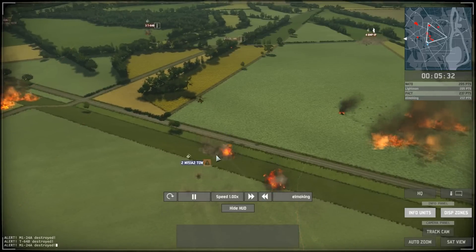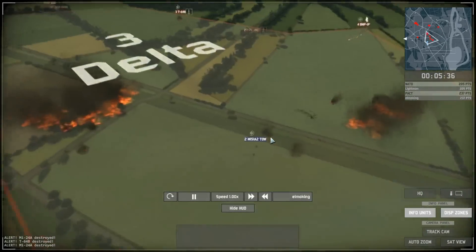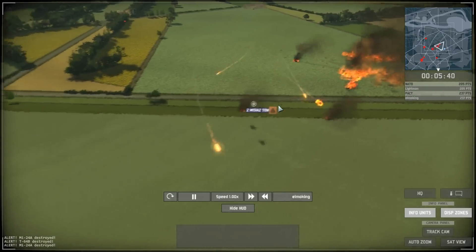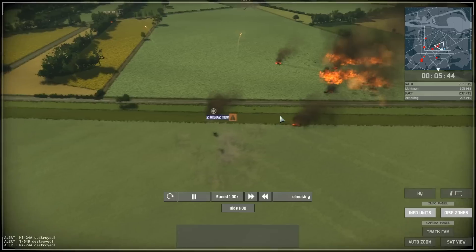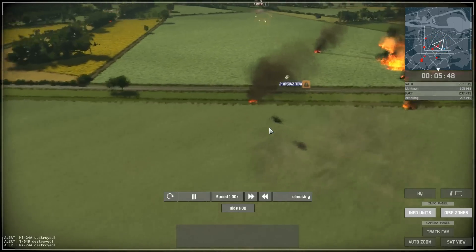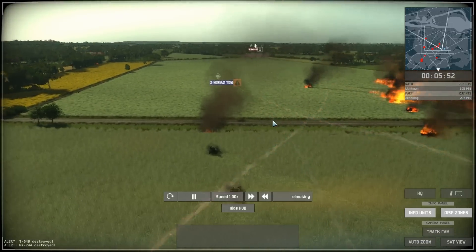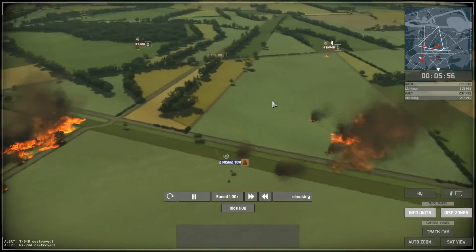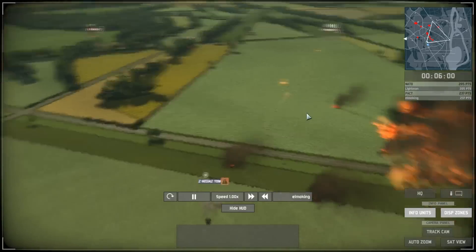I probably should've gone straight for those BMPs. There's also directional armor in this game — these TOW jeeps of course have no armor anywhere because they're just crappy little jeeps. ATGM missiles are missing all over the place — a little bit unrealistic. The ATGMs are meant to be a bit more accurate but less damaging than they are in some respects.